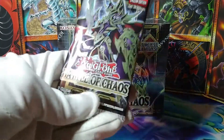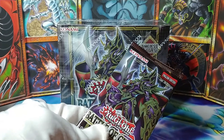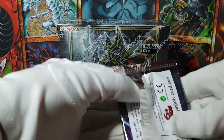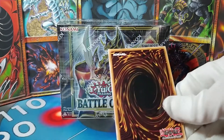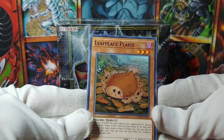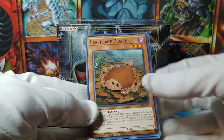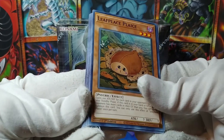So now let's move along. I have one loose pack of Battle of Chaos, and I'm going to open this one first. This will be my first ever pack opening of Battle of Chaos. So let's see what we get. We have this Leaf... Leaf... Plyce? How do you pronounce that? How do you pronounce that? This is a psychic? What the heck? Sure.